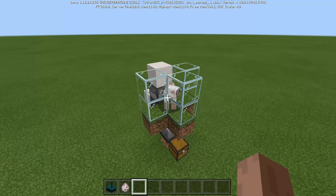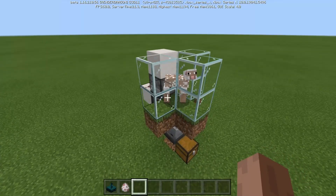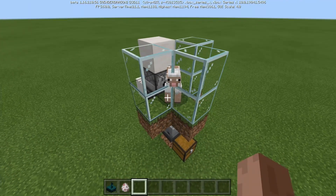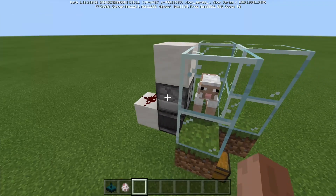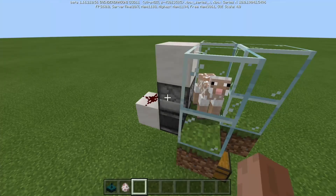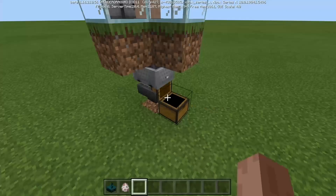What we have here is a pretty standard wool farm. The sheep has already been sheared. When the sheep goes to eat the grass, the grass turns into a dirt block. The observer detects that change and then powers this Redstone here, powering this dispenser, which will then shear the sheep because we have the shears here. The wool is collected down below by a hopper minecart and goes into our collection chest.